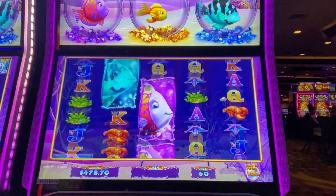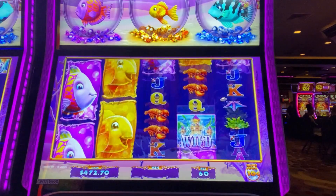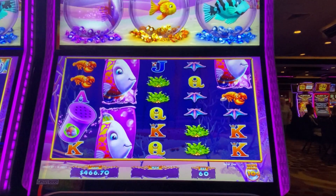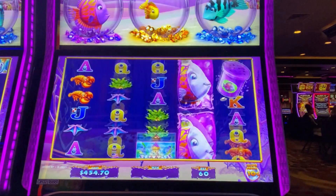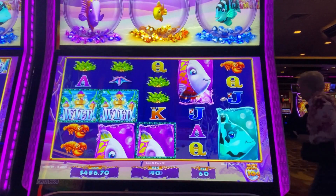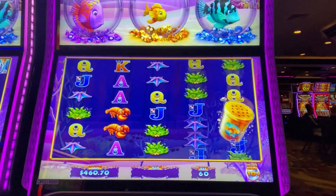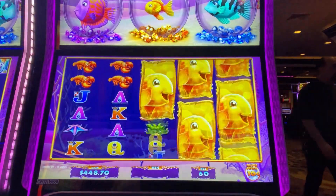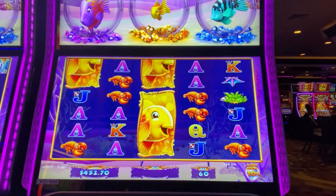I'll show you here so you get a better view of those fish bowls. Each time a certain color hits, that food goes up top to help that fish grow. You've got the purple, the gold, and the blue fish bonus. This is a newer game to me so we'll kind of learn as we go.